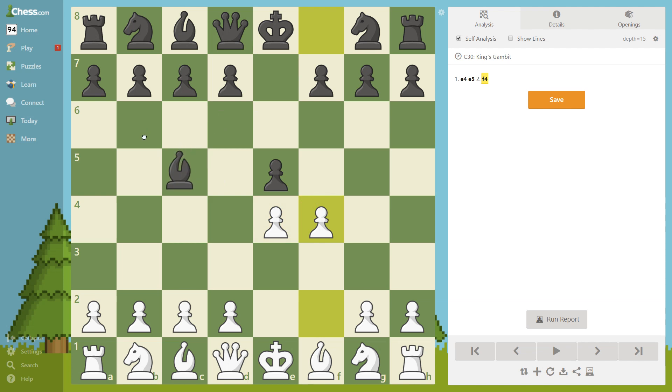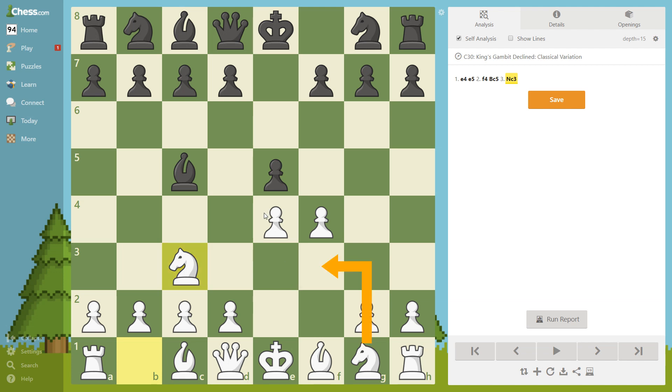Black didn't take here; instead he developed a piece, which is a good move — putting a piece in the center, controlling the critical squares. That's a good move from black's side. Pause the video — what would you play for white? The move is knight to c3. This is really a good move because it develops a piece. White could have developed the knight to f3, but instead this move is interesting because it is setting up kind of a trap, provoking black to take here.